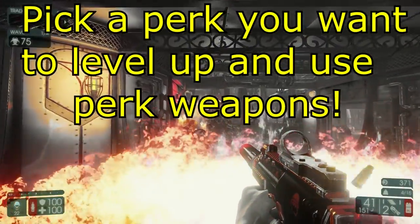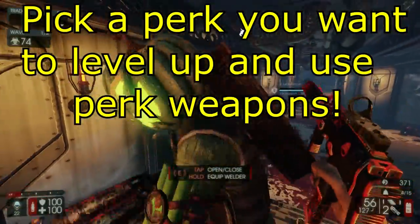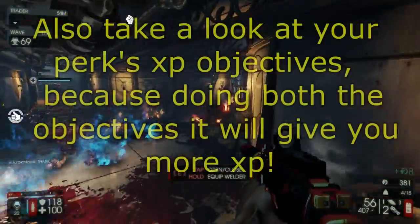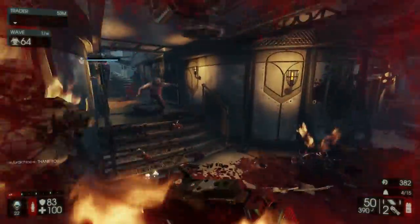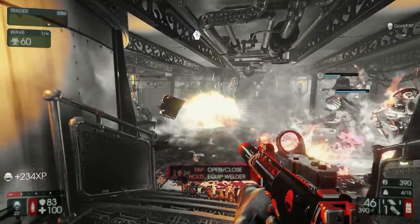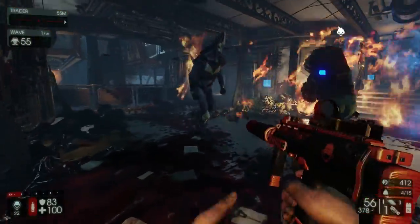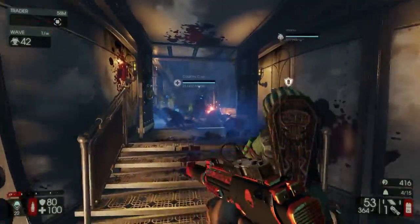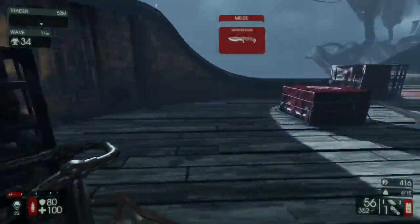Okay, the first thing is: pick a perk you want to level up. In today's video I picked the SWAT as an example, and you'll see that I'm only using weapons for that specific perk. Pick a perk you want to level up and pick that perk's weapons, otherwise it won't count towards your perk leveling up. For instance, if you're playing SWAT and use a flamethrower, you're not going to be leveling up SWAT. You can use cross-perk weapons — for instance the MAC-10 with SWAT, so you'll get XP for both SWAT and Firebug — but the cross-perk weapon has to be under the perk weapon category.